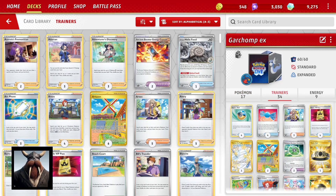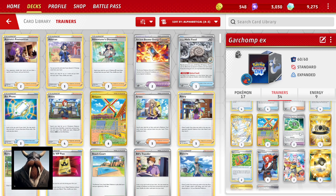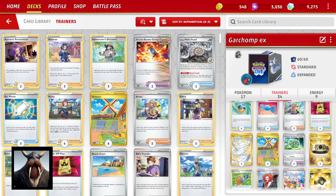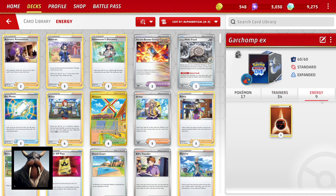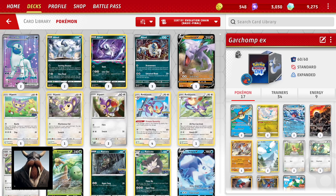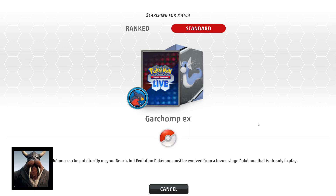Pairing with this, I ran a bunch of stuff: Rare Candy, Battle VIP Pass, Arvin's gonna be huge in the setup. Tool Jammer, Choice Belt, and TM Evolution are my tool choices — Tool Jammer specifically because tools are a lot more common with the Ancient and Future Pokémon. Running like three Boss's Orders, two Ionos, and a single Turo. I'm only running nine Fighting energy, which is a decent amount. I haven't tried this out yet, so let's boot up into some ranked.